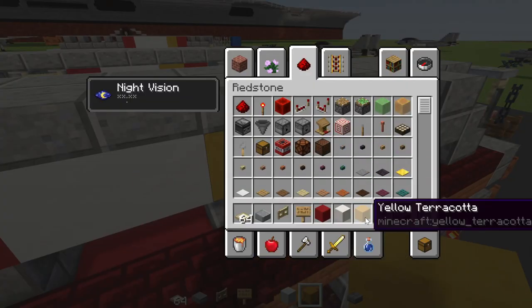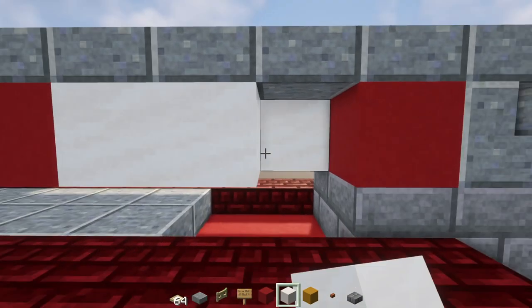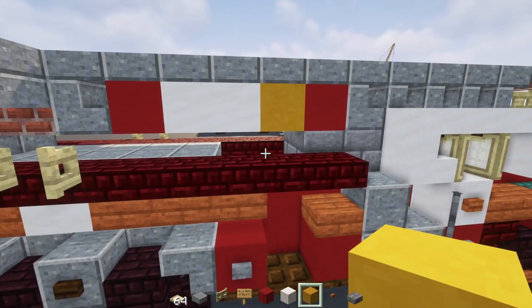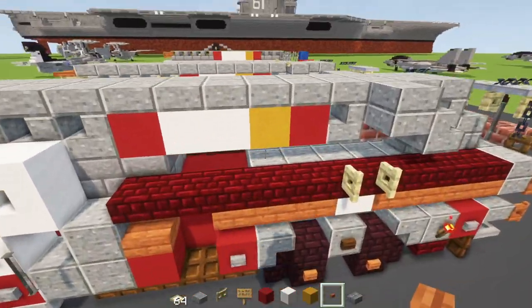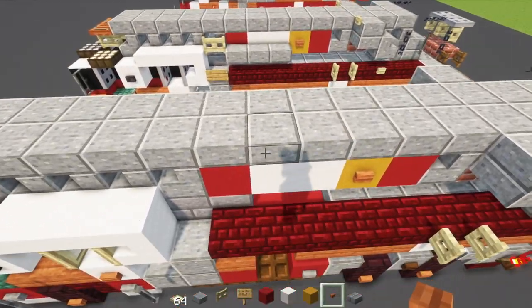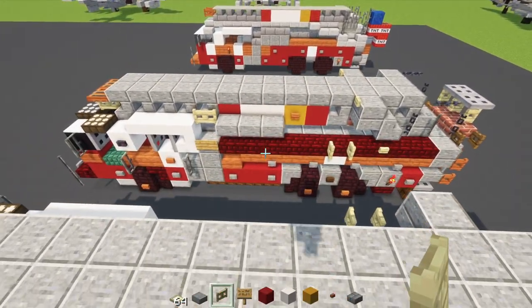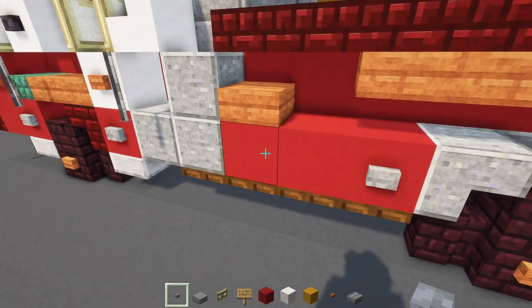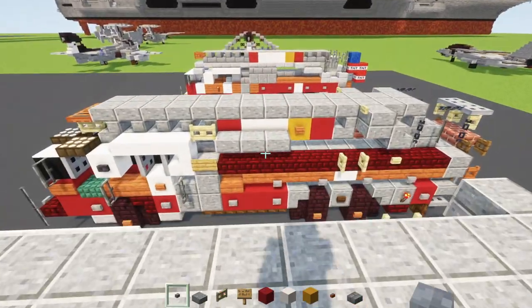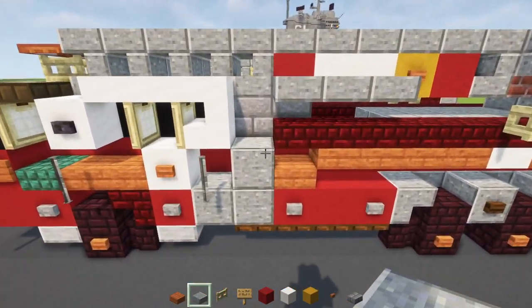Add a yellow terracotta, then do the same on the other side in the other direction. Add acacia buttons to the sides of these. Then add three blocks long polished andesite slabs, a red concrete down below, a stone button, and an acacia slab on top.